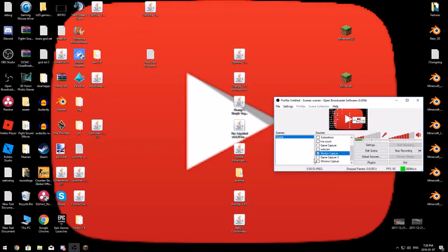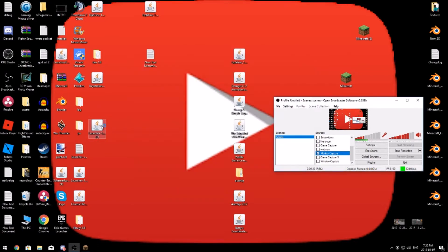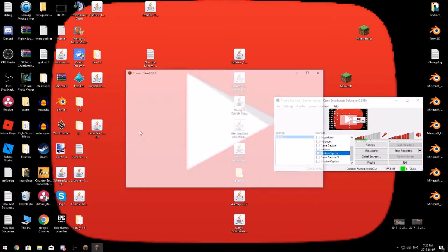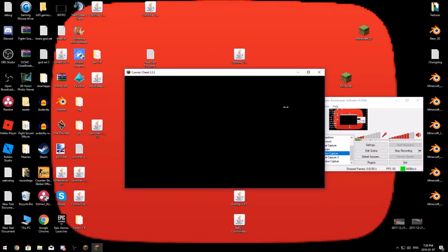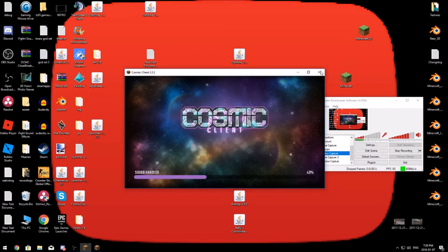I'm finally making this Cosmic Client video — some of my subscribers wanted help with it. You don't need any other launchers; you can get rid of them. Here's the Cosmic Client launcher. The download link will be in the description — click it, go to the download page, click download, and it downloads. Pretty straightforward.